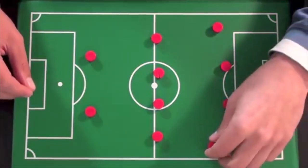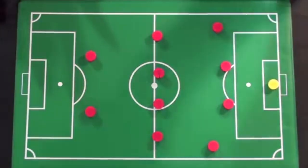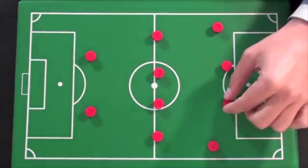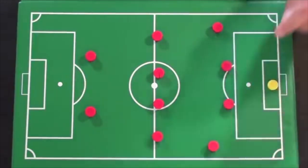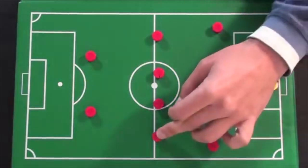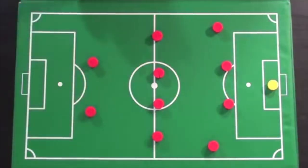Nowadays we're seeing much more different formations, but back in the day — and some teams still do play this — is the traditional 4-4-2 formation. The positions include: goalkeeper, right and left center backs, right and left fullbacks, two central midfielders, right and left wide midfielders, and two forwards — a right striker and a left striker.